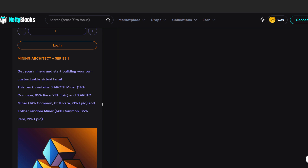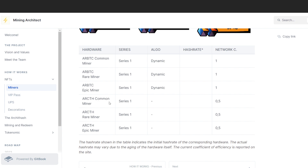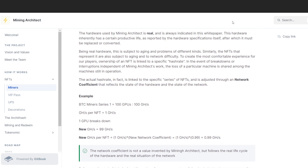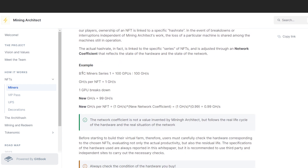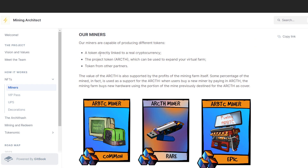As for when the drop happens — at the time of recording there's a countdown of two days, 20 hours, and 46 minutes. Regarding rarity details, I searched but couldn't get clear answers, so I'll link the documentation below. The BTC Miners Series One details are there to read. The key hook of this project is that miners produce tokens directly linked to real cryptocurrency — that's the gimmick that pulls me in. Until it's proven out I'll call it a gimmick; when it works, I'll call it a perk.